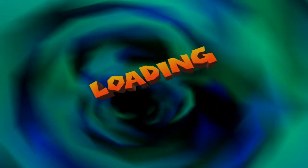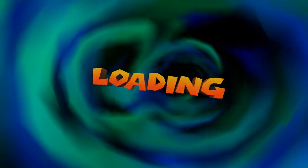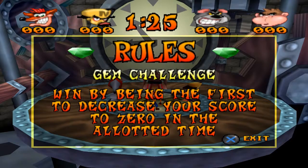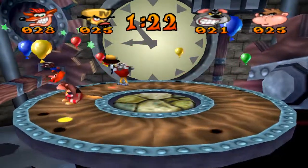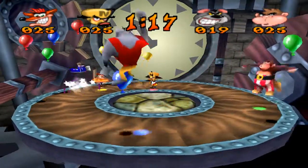And like always, we'll do the gem and crystal challenges. These will be the last gem and crystal challenges in the main game, in the main few warp rooms. And of course, we got the extra levels that will come at the end of the game. But there are some that won't be unlocked until we get the relics — that's when the relics will come into play. Alright, gem challenge. I need to beat the first to decrease my score within a minute, 25 seconds, so the difference is 30 to 25.